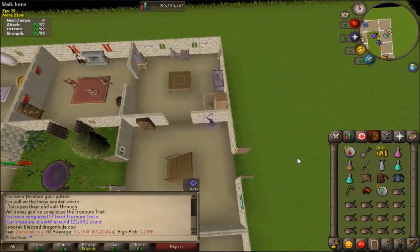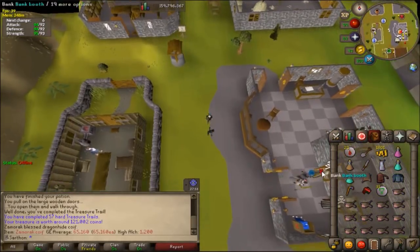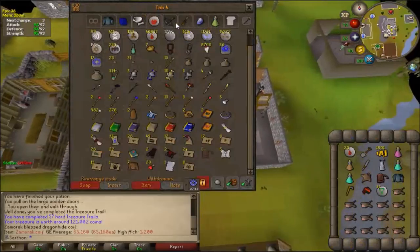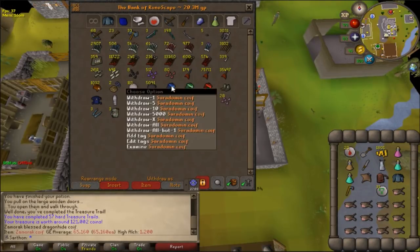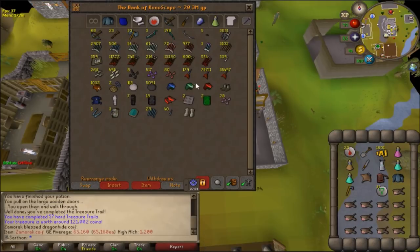It was time to get into clue scrolls. Checking my bank — the only Zamorak item I had were the vambraces, and now I officially have all of the coifs. Actually no — I was thinking Zamorak, Guthix, and Saradomin, but I'm missing Bandos, Armadyl, and probably the ancient one too. But yeah, that's going pretty well.